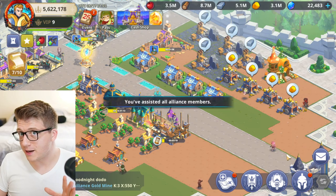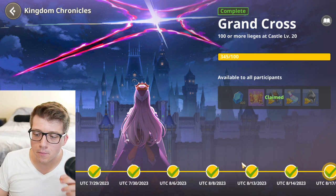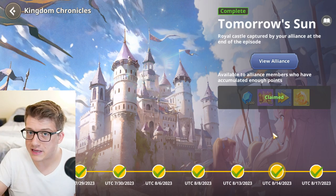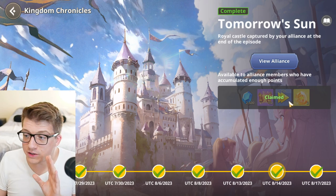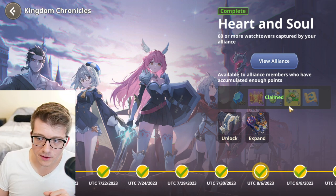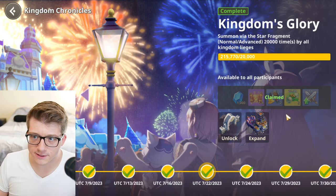The 12th place to gain experience is the Kingdom Chronicles. Tap the star map icon and you'll see the Kingdom Chronicles as the first option. As your server progresses week after week, there are more milestones to complete, culminating in capturing the royal castle. Some milestones give great rewards — for example, the 'Heart and Soul' milestone completed August 6th gave 100,000 experience. Make sure you're in an alliance capable of completing these chronicle objectives.